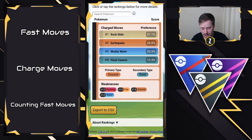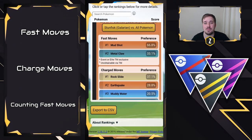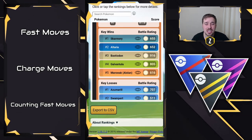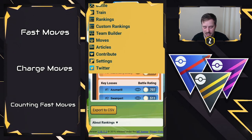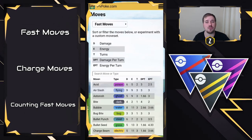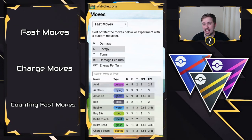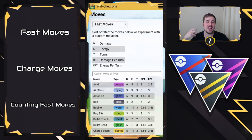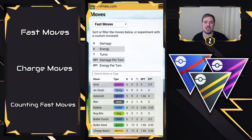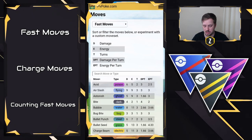So you may be saying: great, I have options here of Mud Shot and Metal Claw on my Galarian Stunfisk — PvPoke recommends Mud Shot, but why is that? If we head up to the top right here, the three bars, you guys can actually head to the moves section. This is going to give you an in-depth breakdown of what each individual move does. We're going to talk about the damage, the energy, the turns, the energy per turn, and the damage per turn. This is where all the nitty gritty behind-the-scenes information comes from and why certain moves are stronger than others on specific Pokémon.